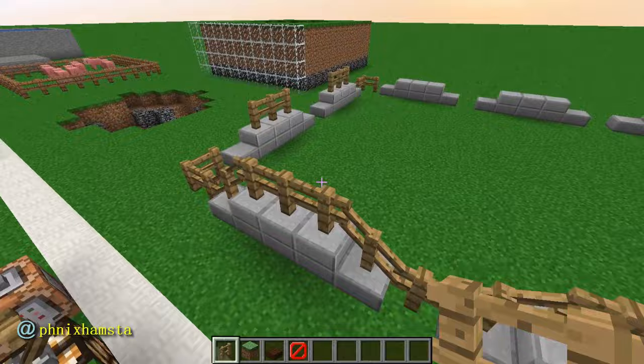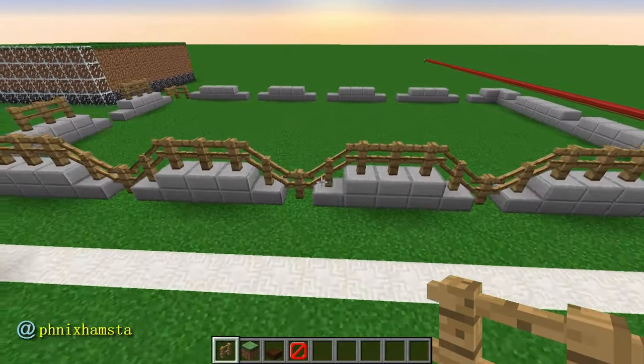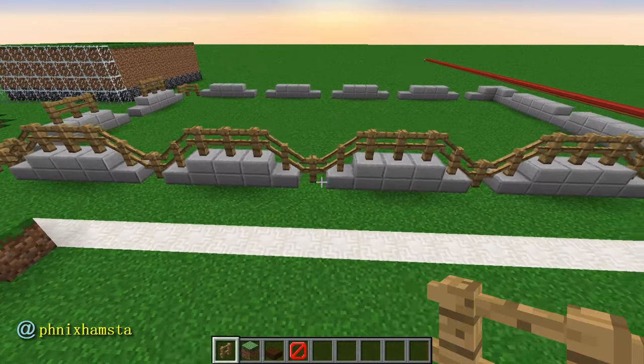So now we can cordon off one side like so, and it looks so much nicer. Wish we had fences like this. This is a cursed image, it's not meant to look nice, okay? Let's just keep going.